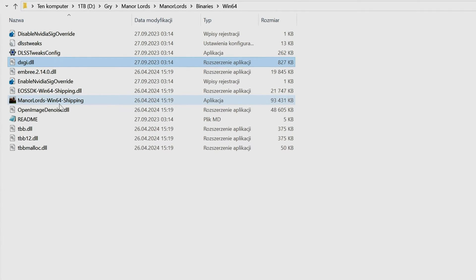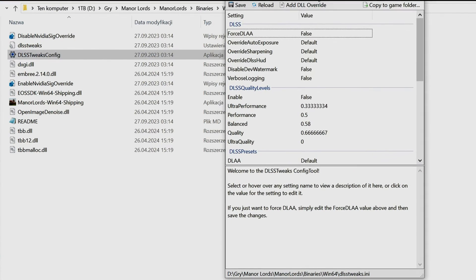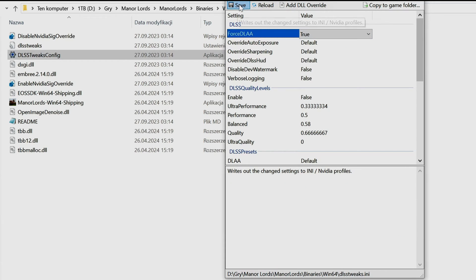It's a very important step. Now open the DLSS Tweaks config tool and change false to true for the 'Force DLAA' option if you want to use DLAA. Save the changes and you're done.